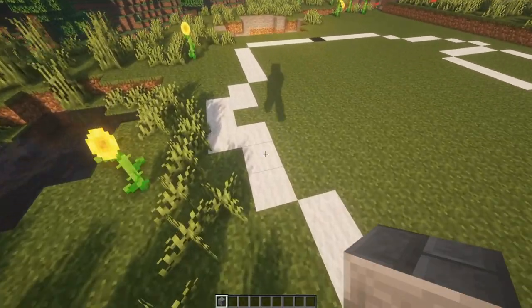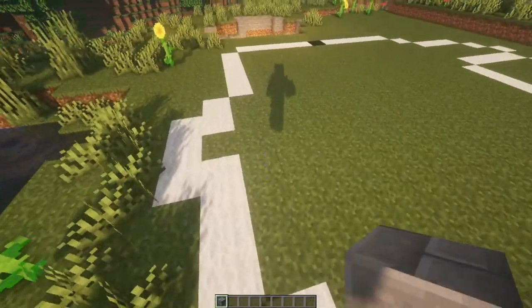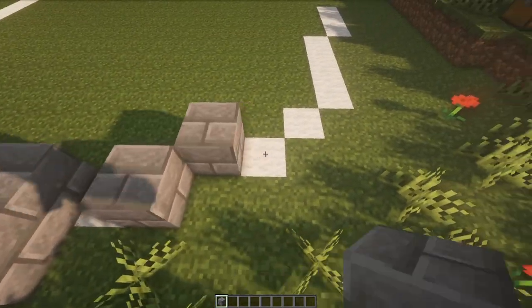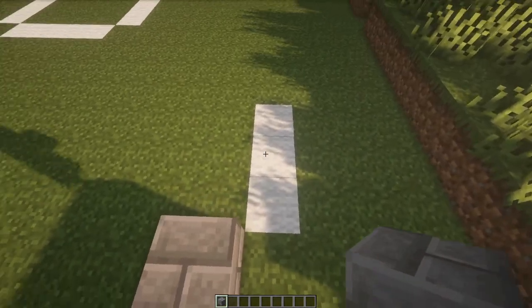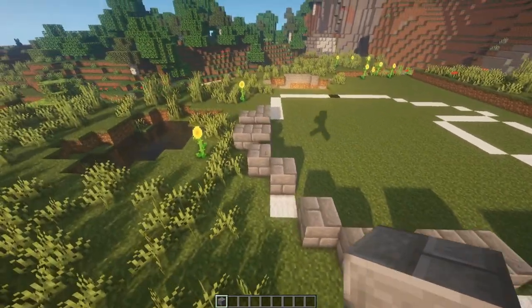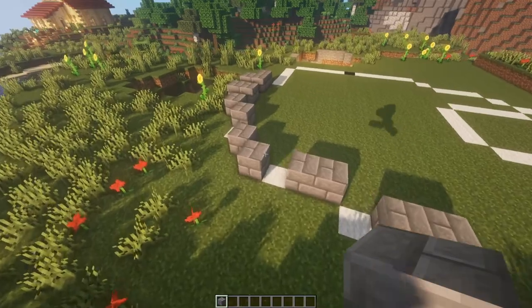I'm going to grab my stone brick blocks and we're going to work on this front section. This is just going to be a crumbled wall and I'm going to lay out some of the bricks to give us a good layout. I'm going to leave some spaces because that's where we're going to be putting our slabs, stairs, and walls to add some more definition.